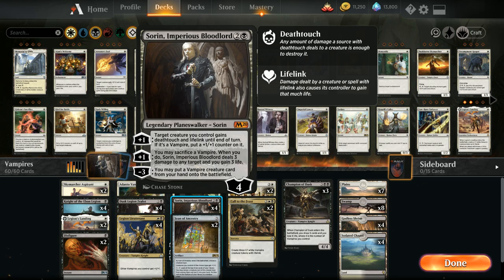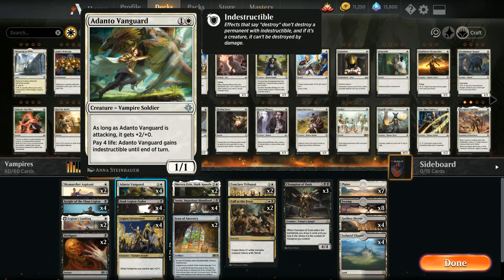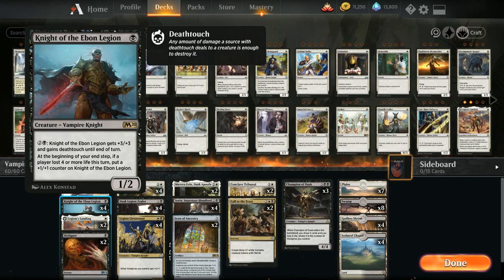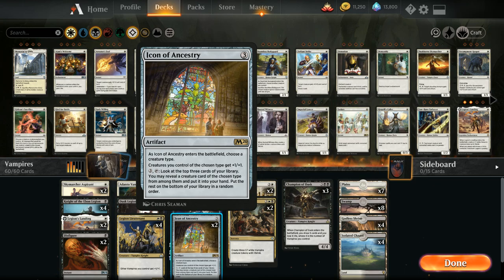From M20, at 1 mana we've got Knight of the Ebon Legion — a 1/2 vampire knight with an activated ability for 3 mana giving it +3/+3 and deathtouch until end of turn. At the beginning of our end step, if any player lost 4 or more life this turn, we put a +1/+1 counter on the knight. This synergizes with Adanto Vanguard, which we can pay life to make indestructible. The other big M20 addition is Icon of Ancestry, which replaces Radiant Destiny as a slightly better anthem effect — we lose vigilance on the city's blessing but gain a 3-mana ability to look at the top 3 cards and reveal a vampire to put into hand.